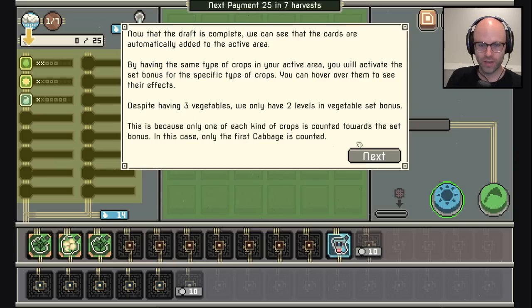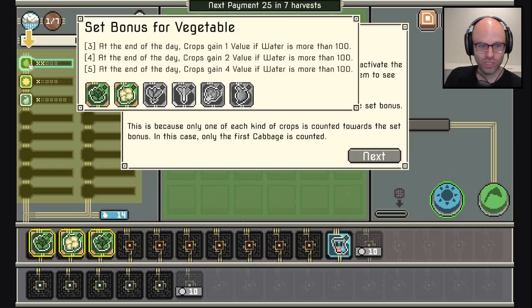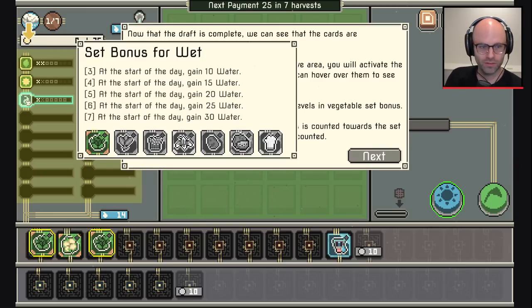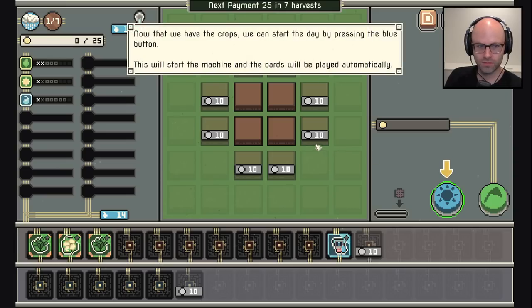By having the same type of crops in your active area you will activate the set bonus for the specific types of crops — holy cow, it's a farming deck builder auto-battler rogue-lite! You can hover over them to see their effects. Set bonus for vegetable: at end of day crops gain one value if water is more than 100. Despite having three vegetables we only have two levels in vegetable set bonus, because only one of each kind of crop counts towards the bonus.